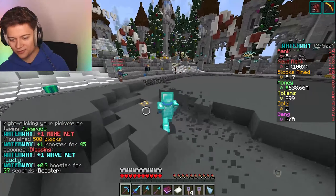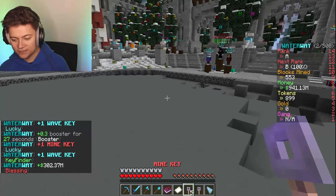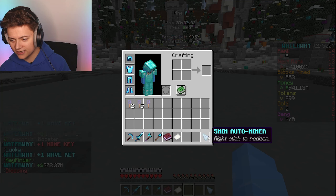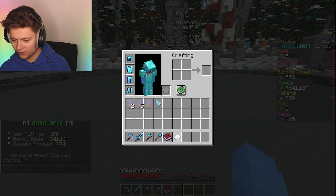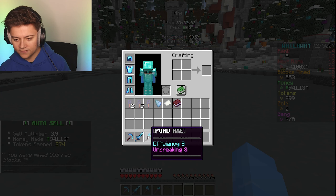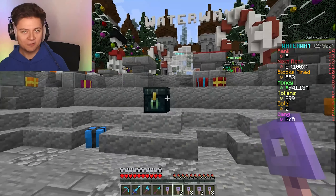We've already gotten a bunch of mine crate keys, wave crate keys, and voting crate keys. We also got a five-minute auto miner, and completing the play tutorial gives OP rewards: five million dollars, one thousand tokens, and a tier one enchant jar. We also got the starter invoice book and starting items.